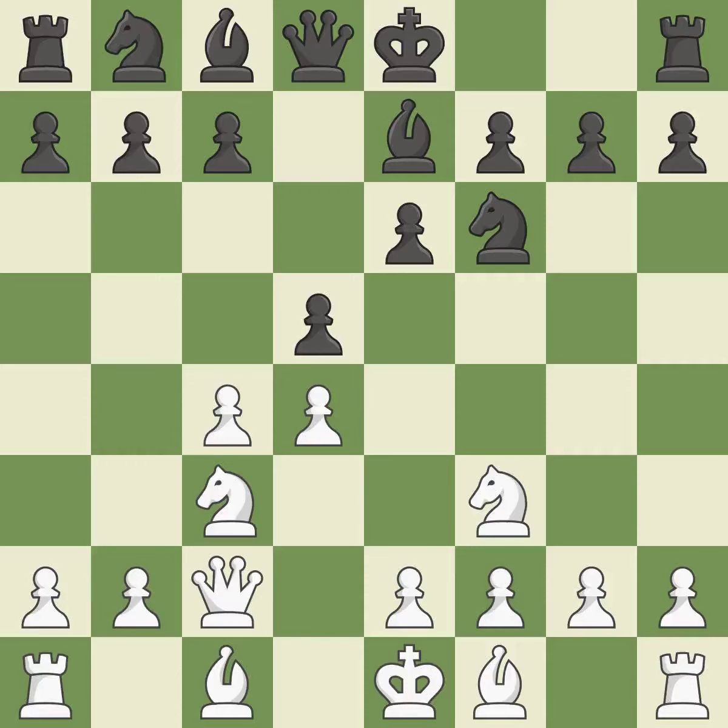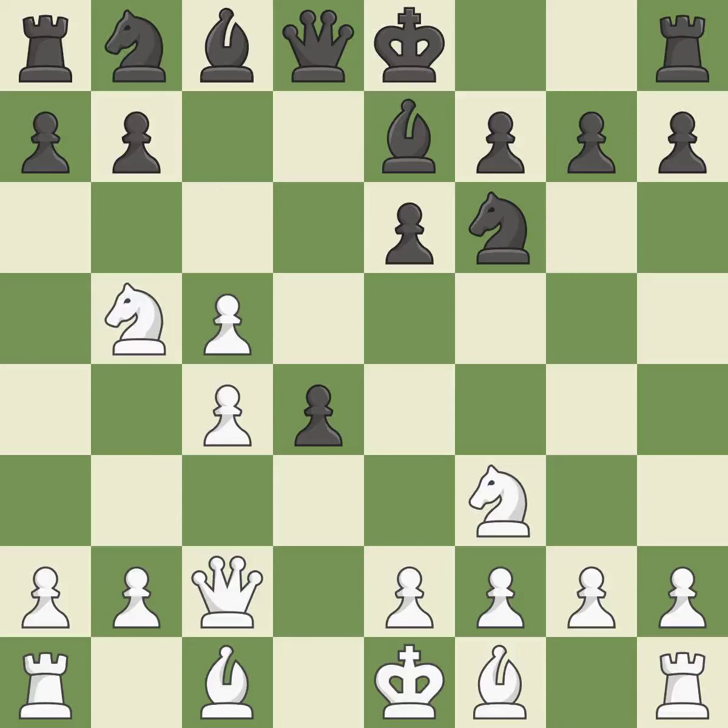This activates the queen by developing it off its starting square, striking at the center and countering the opponent's ability to grab space. It is the last book move. A pawn kicks the opposing knight, forcing it to move or risk being captured — ideal play. The knight is thus brought to safety.